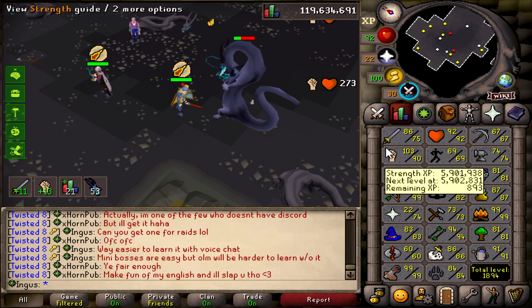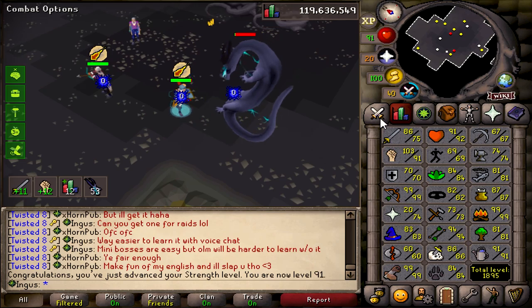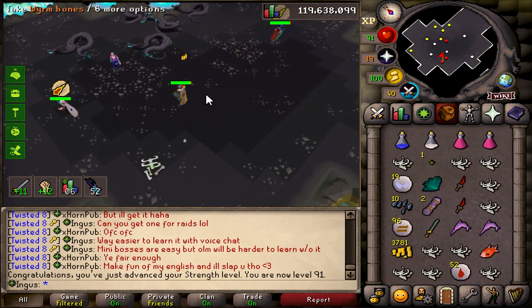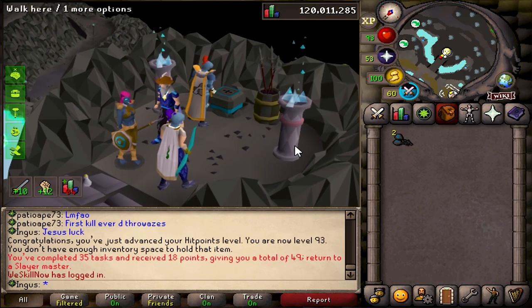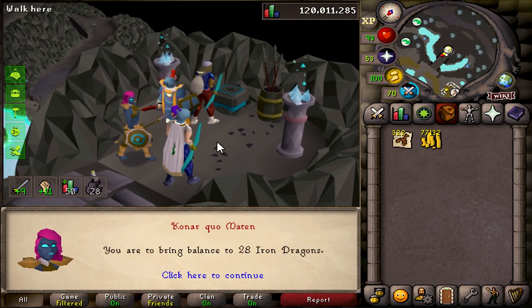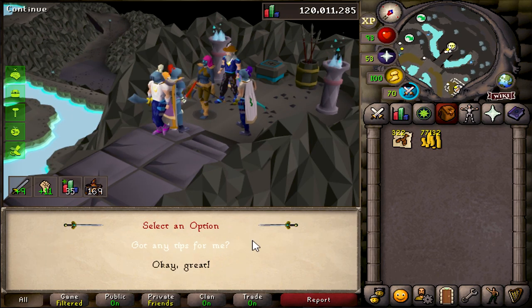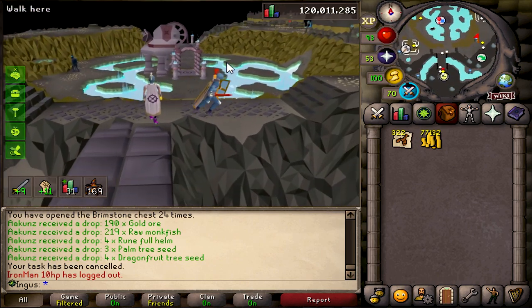So I've just continued to slay and now we're on worms, and we're about to get 91 strength. I'm 86 Slayer and we have not gotten a single abby demon task, so I might have to just go camp those. 75 prayer though. I got a couple of chests here, and the lobsters are good XP. And iron dragons again. Yes! That's what we're looking for — now we can actually go for a whip.